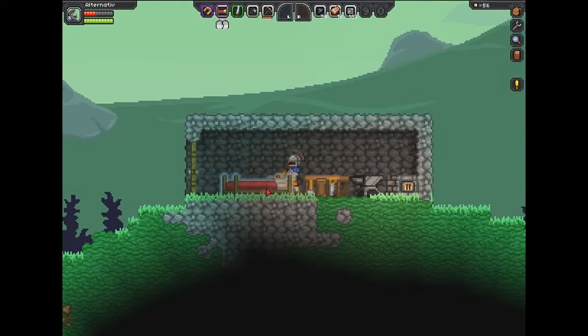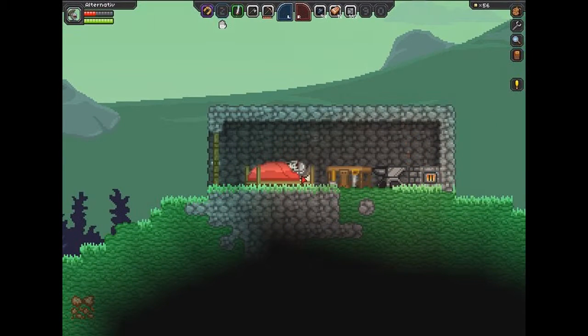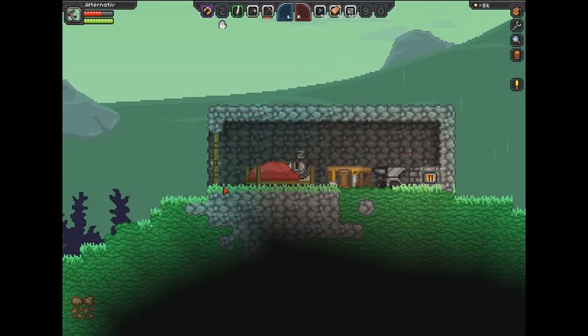Now I do have my bed, which I can sleep in and it will restore health. How do I do this? Oh yeah, E. So I can sleep and you see the little health things coming up. You can see everything that you need to make things just by opening the make screen — it shows you everything you need, and you don't have to put it in some particular order like you did in Minecraft. It's really just simple and really well done.